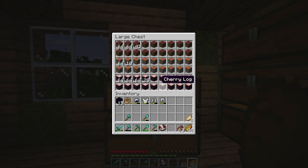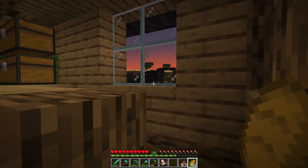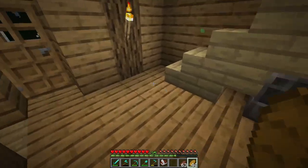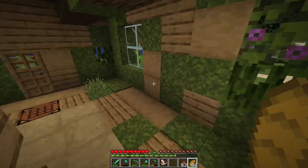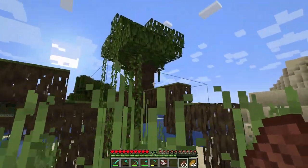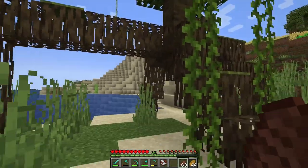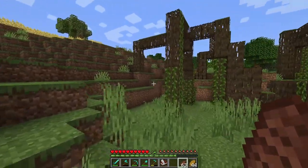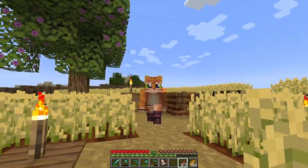I started on the mangrove trees — I absolutely hate collecting them. Why can't the roots disappear the same way the leaves do? But look — these trees actually replant themselves. I did not plant this one; I took everything down but didn't see a sapling. These trees just drop propagules and keep replanting. It makes the game feel more alive.